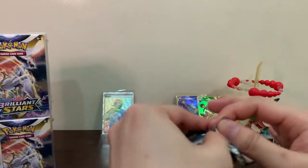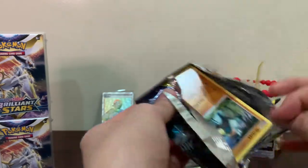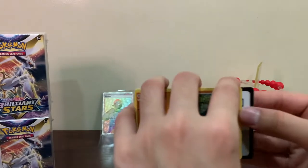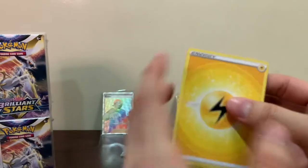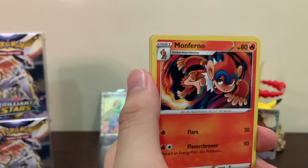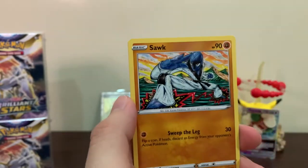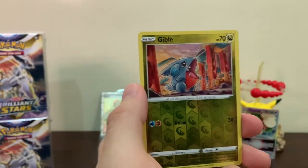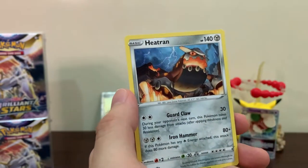I think we need to do at least a super stack for one box and see if we get lucky. Next pack: we got Gloria, Staravia, Golett, Corphish, Cherubi, Clefairy, Gible reverse holo, and just a Heatran.